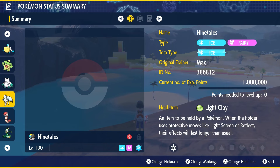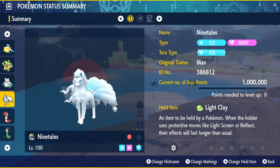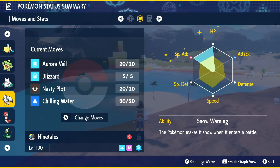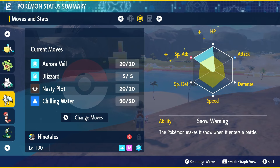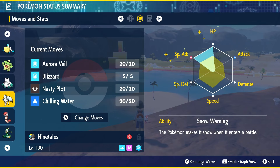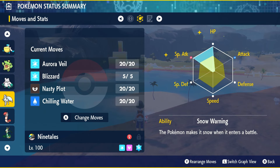Moving on to our next Pokémon — another Snow format build. We've got Alolan Ninetales, with Tera type Ice and typical typing of Ice and Fairy. You're going to give it the Light Clay held item. This thing is also going to be running Aurora Veil so it can set it up early on, meaning you're not taking a whole lot of damage from Torterra's moves. Blizzard is a great damage output from this Pokémon. There's Nasty Plot in case you realize you're taking hits pretty well and want to start dealing a whole lot more with your Blizzard.